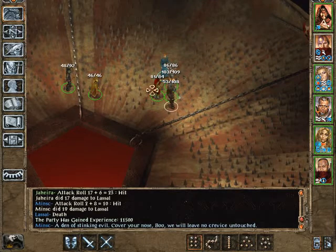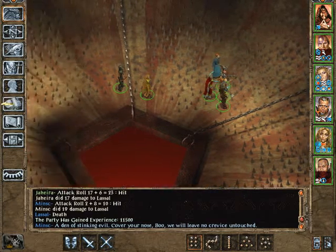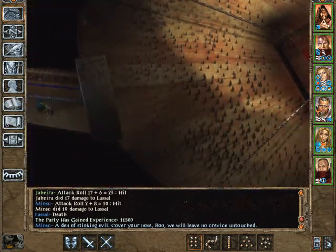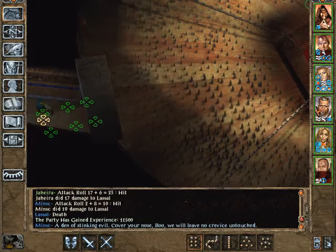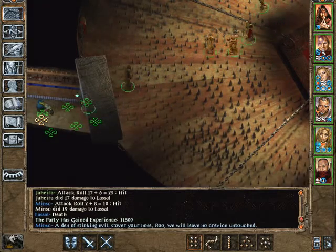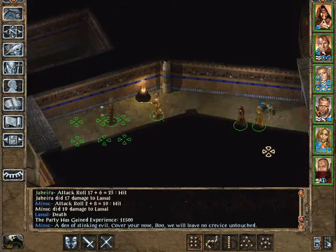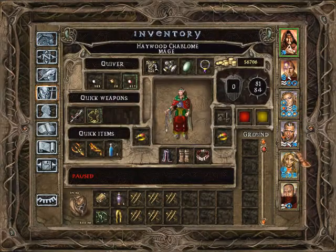A den of stinking evil - cover your nose, Boo. We will leave no crevice untouched. He's dead, isn't he? Let's hope we can get out of here without getting hit. I guess we can. Aerie, you should use a scroll here.